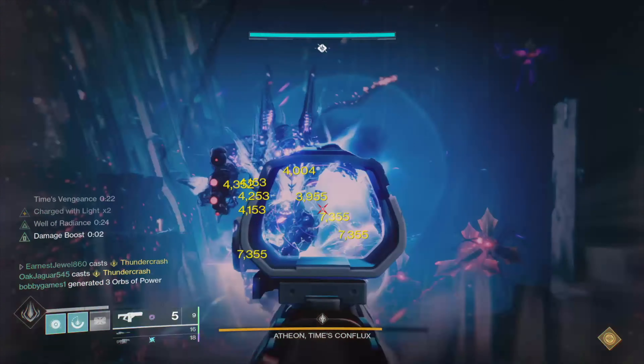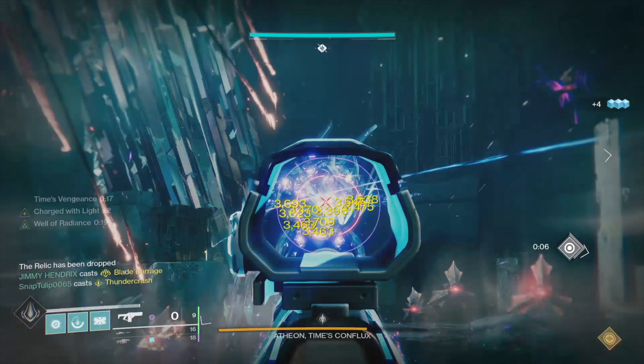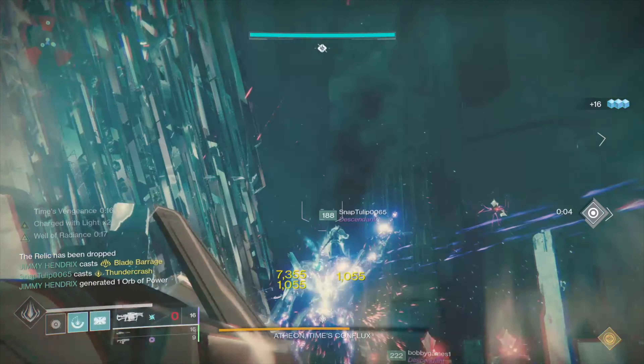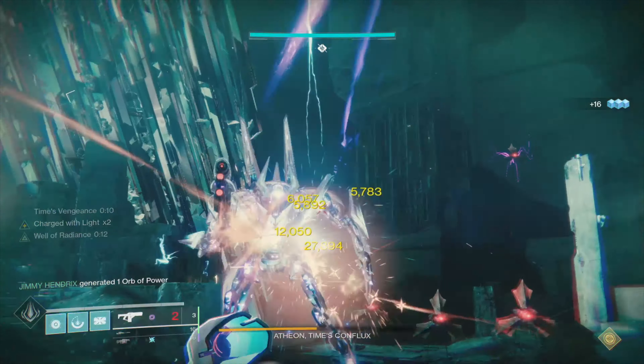You can do these activities on all three characters to level up faster. If you do, make sure to start on the character that you play the least. When doing these activities, make sure to pick up bounties and try to complete seasonal challenges to increase the bonus power level that the seasonal artifact gives you.